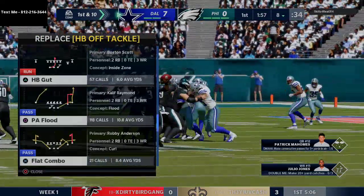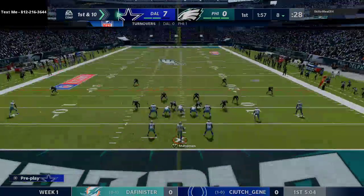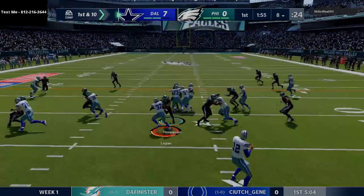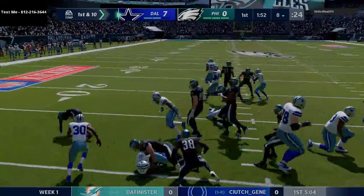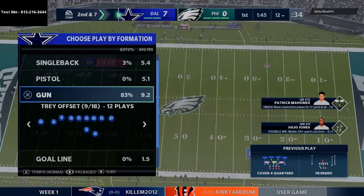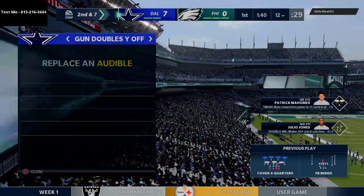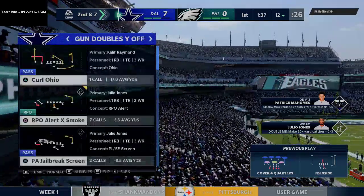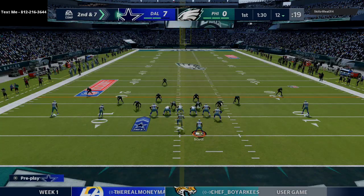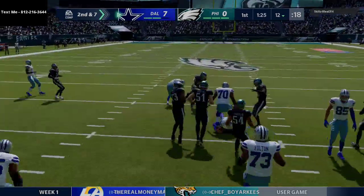Whenever I get a big play like that, I like to play a little conservative — I don't want to give the ball right back. Going down into this little two-back set, one of my favorite sets in the entire game with some of the best running plays. TJ Logan bouncing off tackles for a quick three-four yards. Going to that doubles Y-off formation — it has some really nice little quick plays that can force issues for your opponent.